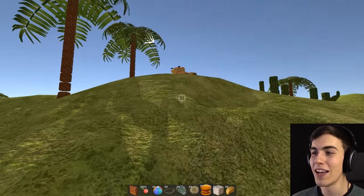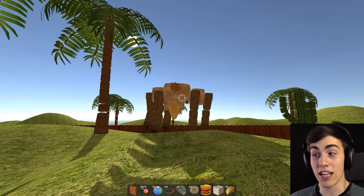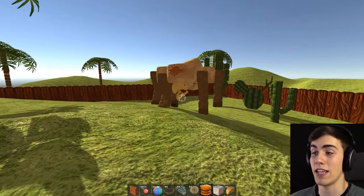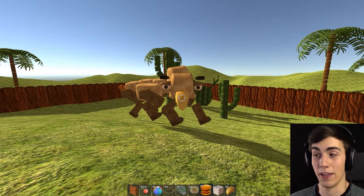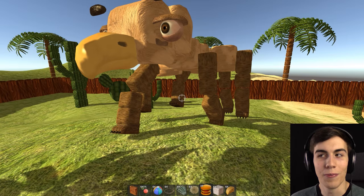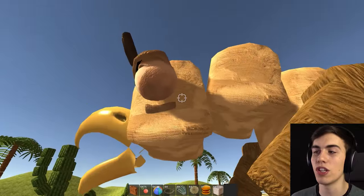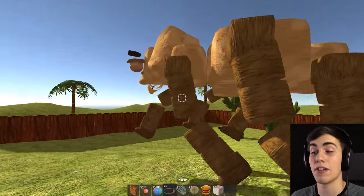I'm hoping this guy is a bit nicer than Jerome. Hey buddy — you hungry? You want some burgers? Yes! I'll give you a bunch, don't worry, you can have them all, you sweet little thing. God love ya. So just keep on eating the burgers until we're friends — you'll know you're friends because he'll let you pet him and he won't freak out at you. According to my calculations we should now be able to pet this guy. You are so cute! He let me do it, that's a good sign. Now I'm gonna take him on my leash.